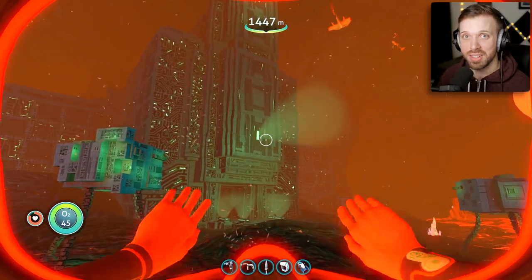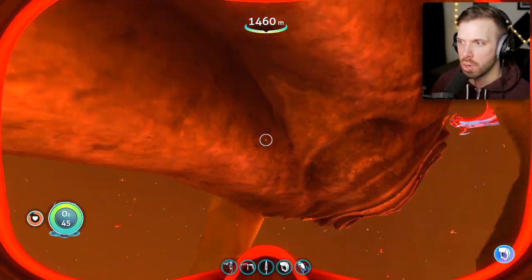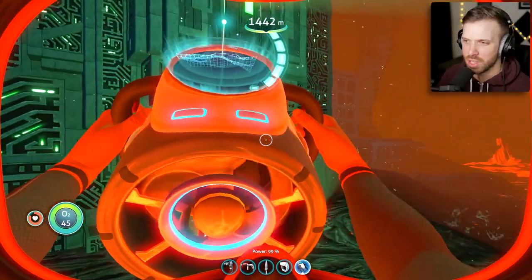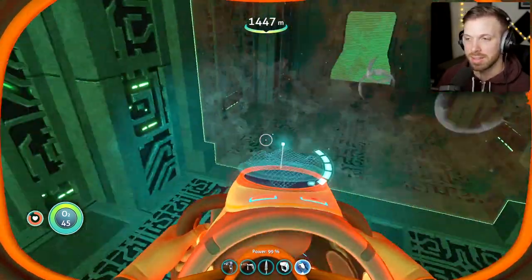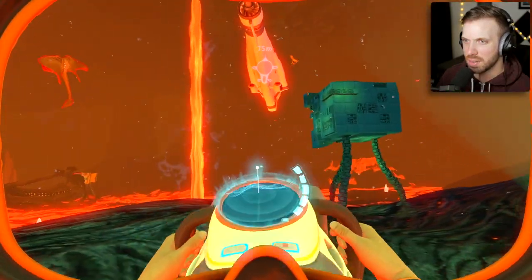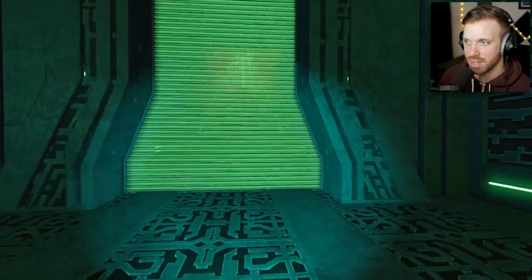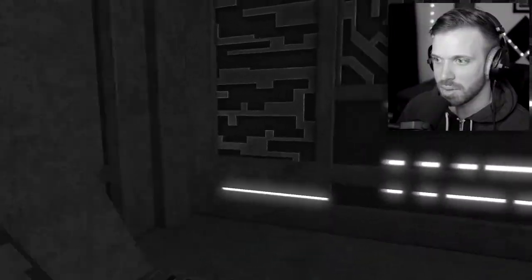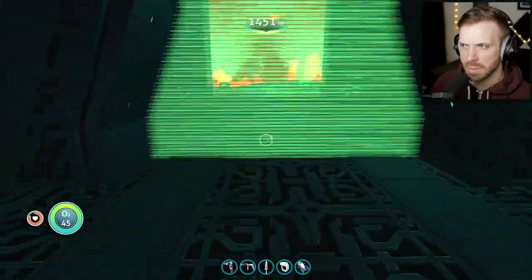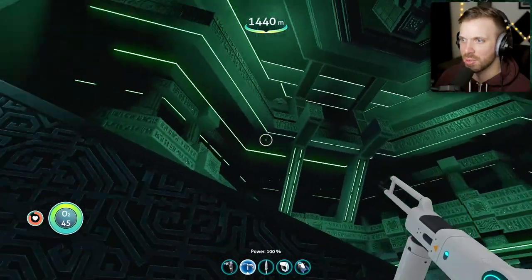Once this game is full release I'm definitely going to come back and replay the survival scenario. But at the moment, experimental is pretty fun because you get to see all the new stuff before anybody else, and it makes you feel special. And here we are at the primary research facility — also known as the sea emperor prison. I'm going inside to take a look, and hopefully nothing kills me. I free-cammed through, and oh my god, this place is freaking sweet looking — holy crap, it's huge!